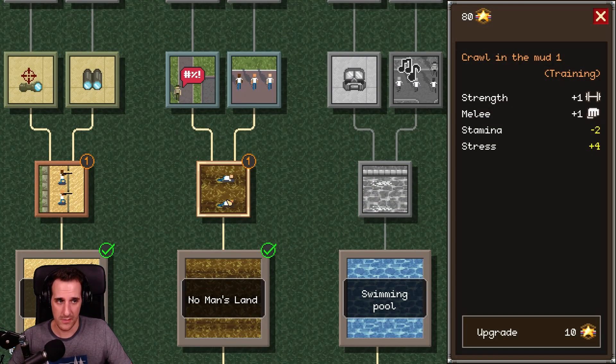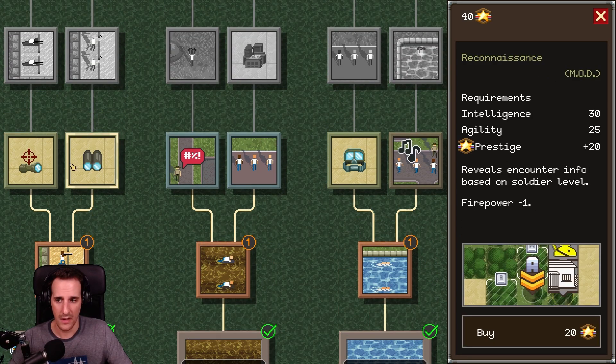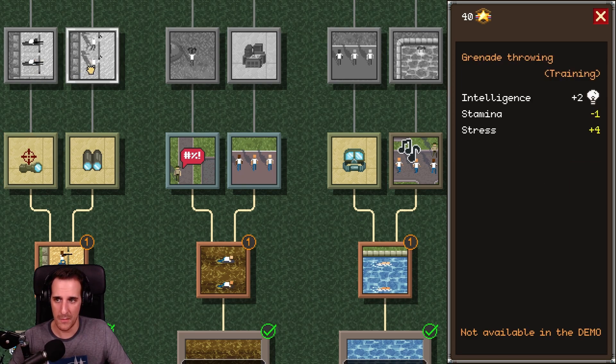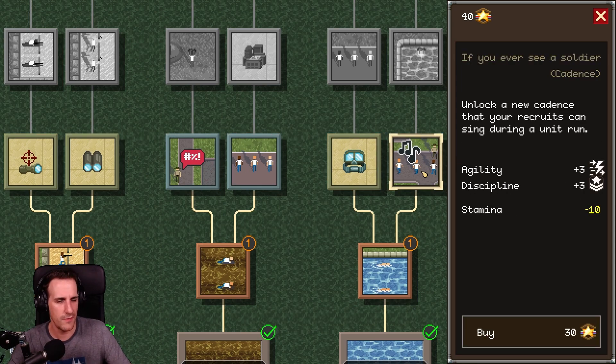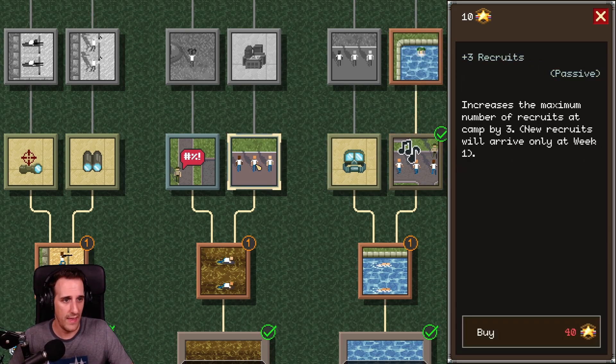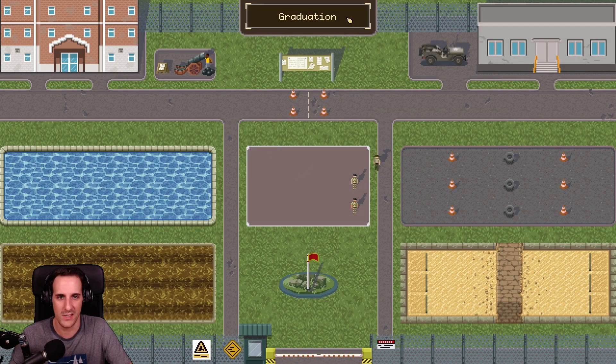Now we can upgrade this. At first we're getting a swimming pool. And now — we're getting into where the demo ends, getting into stuff not available in the demo. We still have — Cadence! Unlock new cadence that your recruits can sing during a unit run. We need this one because it's fun. Let's get this one already because we have the points. Then we have maximum number of recruits by three — we get more soldiers. And reconnaissance. Not enough trading points. Okay, graduation then. Let's see what happens.